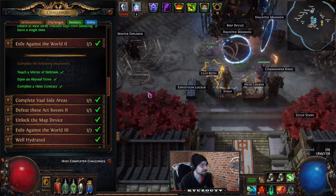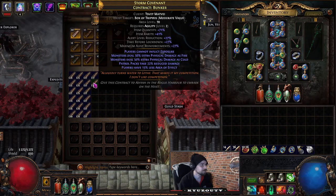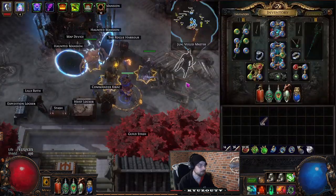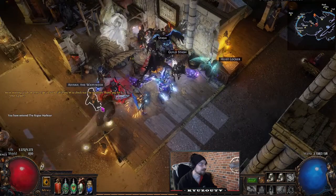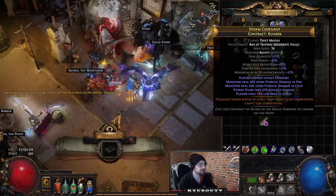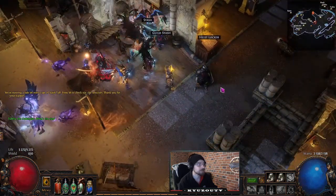We also need to complete a Heist contract, which we do by collecting random contract items. You take the contract with you, click a Rogue's Marker coin, and that takes you to the Rogue Harbour. Find Adiyah, prepare a heist, slot it in, choose your rogue, sign the contract, walk in, and complete it.